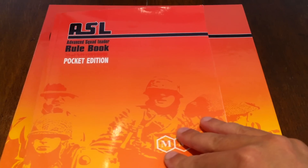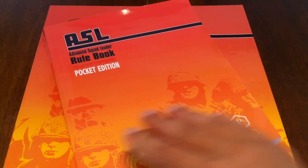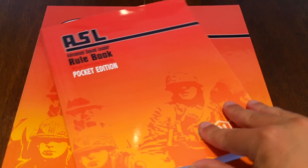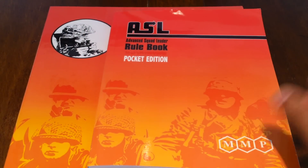As you can see, it's quite a bit smaller than the main rulebook. I guess that's why it's called the pocket edition. So let's go see how different it is.